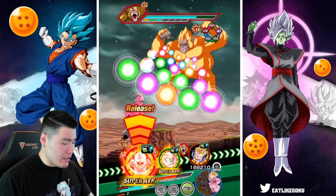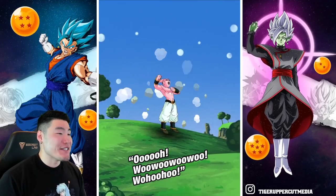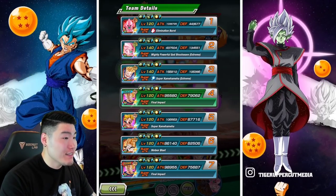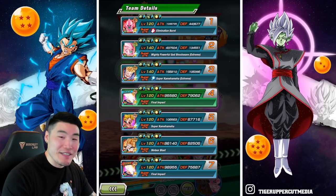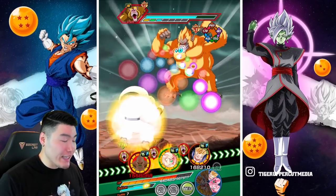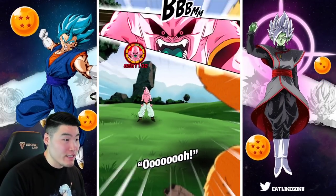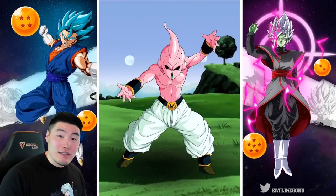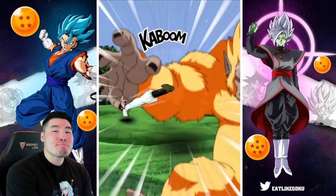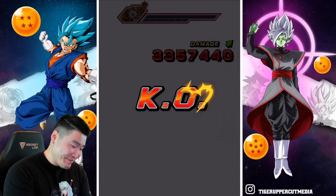I think Super Saiyan 3 Goku does edge out Kid Buu, but it's pretty close. I think Super Saiyan 3 Goku is better than Kid Buu, but Super Saiyan 2 Goku is not as good as Kid Buu. Let's pop this active skill — let's get that additional 20% attack and defense buff. Enjoy the active skill animation, which is definitely one of my personal favorites — it's very creepy, which is awesome. Oh my god — we're up to 443,000 defense! That's insane.